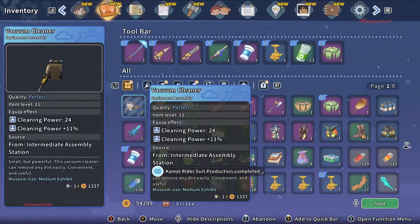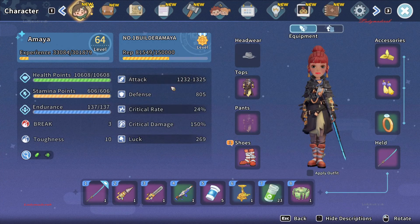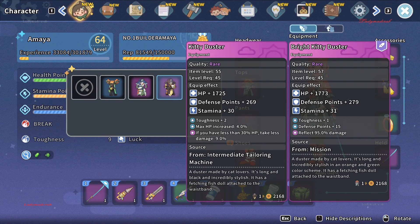By the way, I mentioned this outfit is sourced from a mission. As you can see at the bottom, I have some missions listed — you can gather the outfit from those missions. But of course, if you want something similar, you can buy it from the Civil Corps store. Now I'll show you my other outfit, the Kitty Duster.